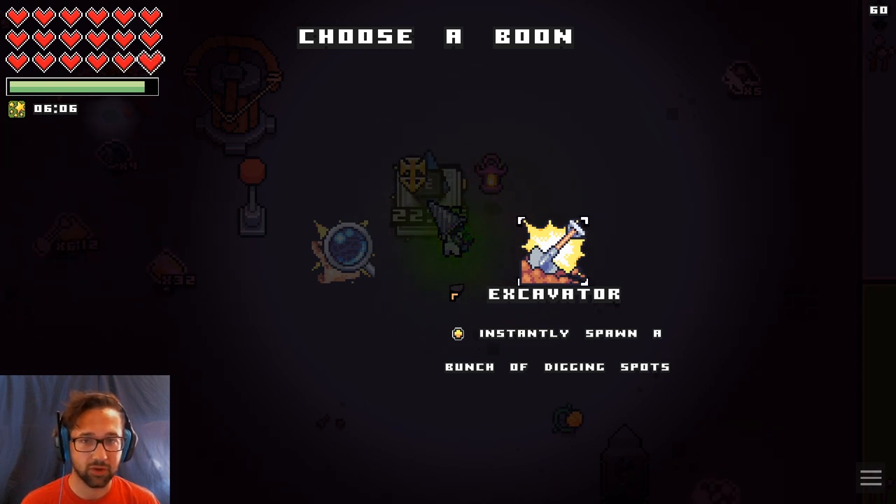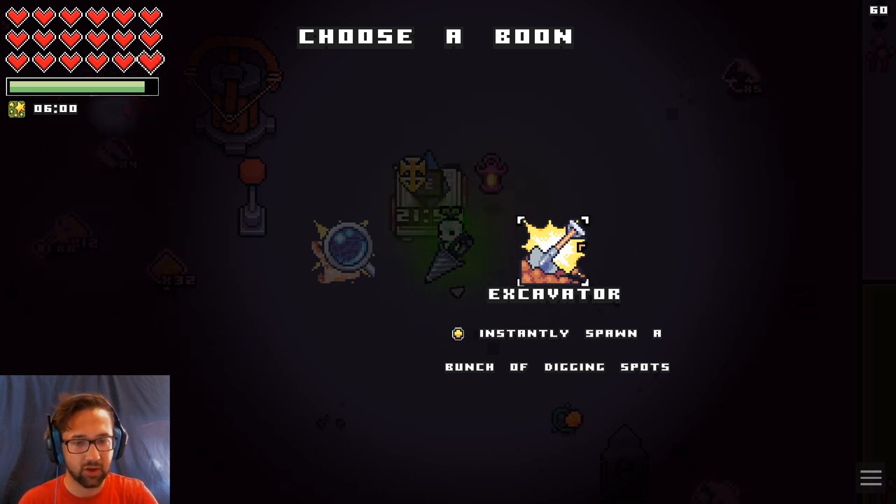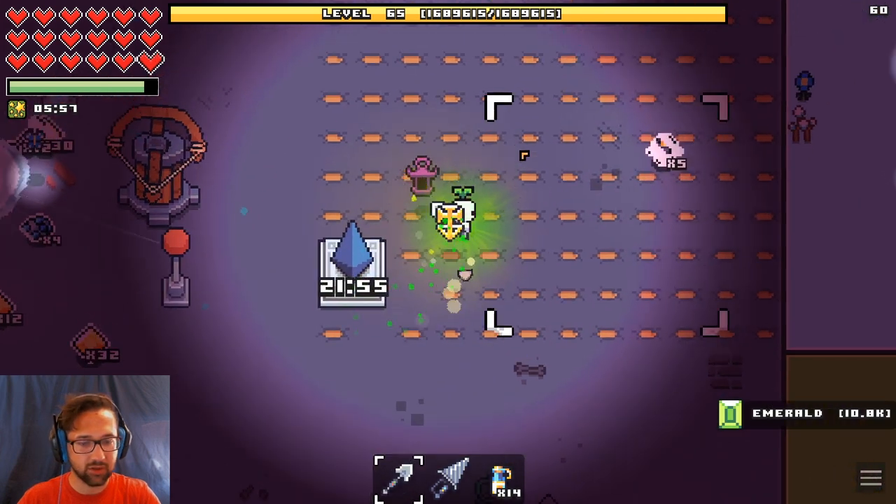Hi. To get Kapala and Forager, all you need to do is dig in the graveyard biome. The easiest way to do that is get an excavator from a shrine. Take out your shovel and dig.